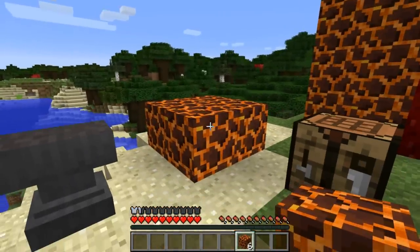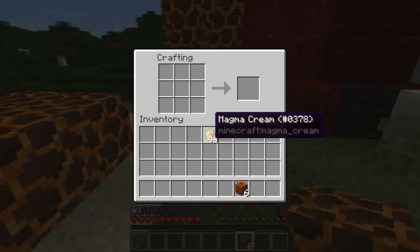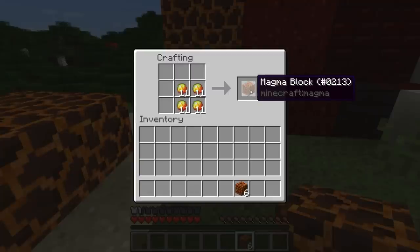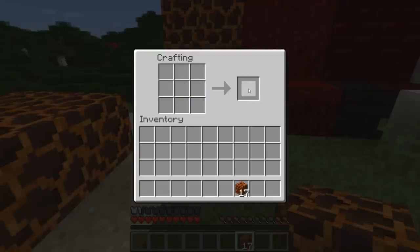This block also naturally spawns in the nether, which I'll show you, but you can also craft it with some magma cream. If you place magma cream in a 2x2 configuration like that, you can craft the magma block.